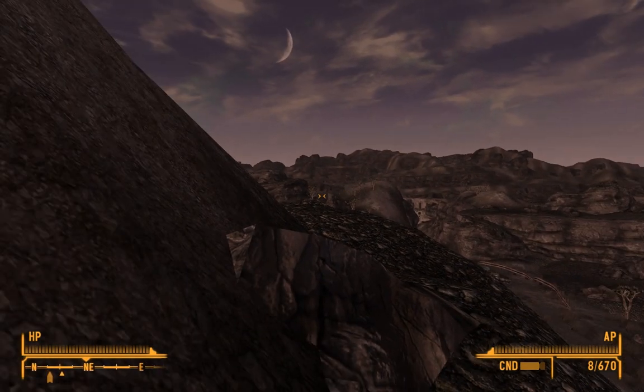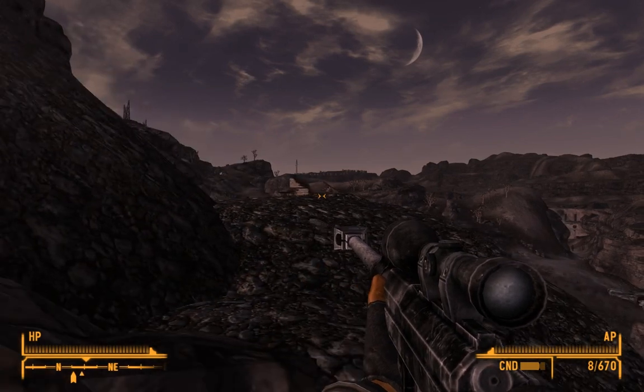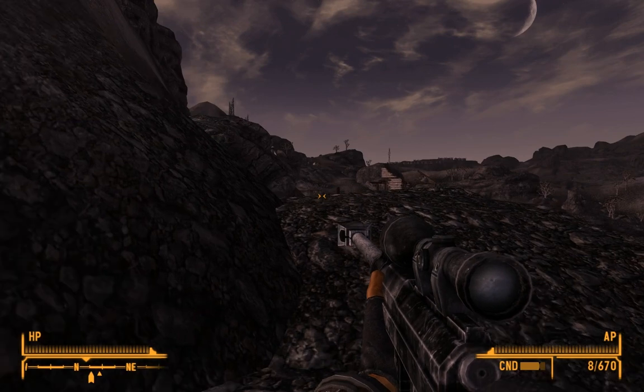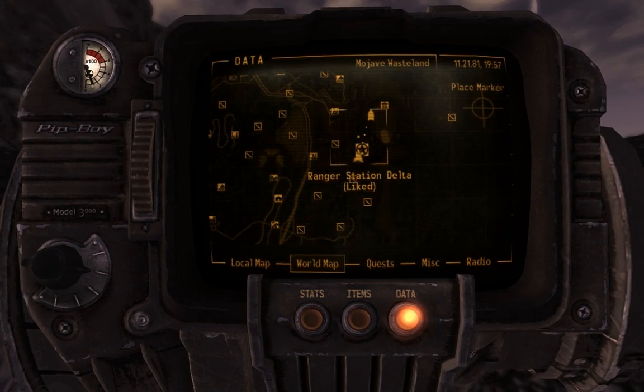This is a tutorial on how to get the Ranger Combat Armor, otherwise known as the armor on the front cover of Fallout New Vegas. You go to Ranger Station Delta, which is south of the Hoover Dam.